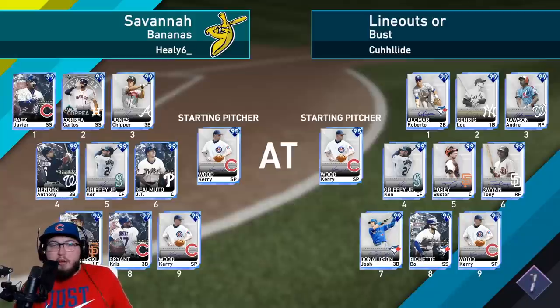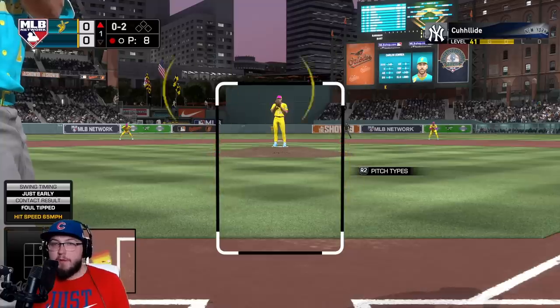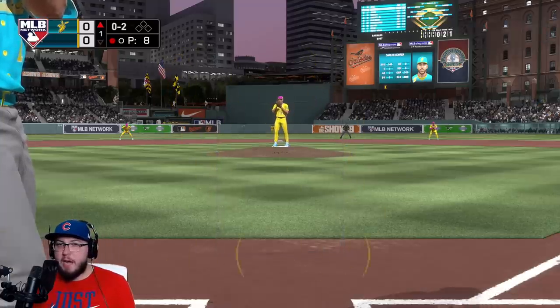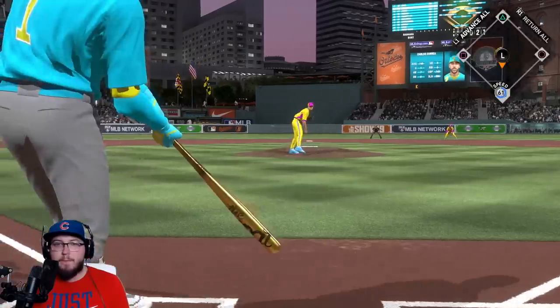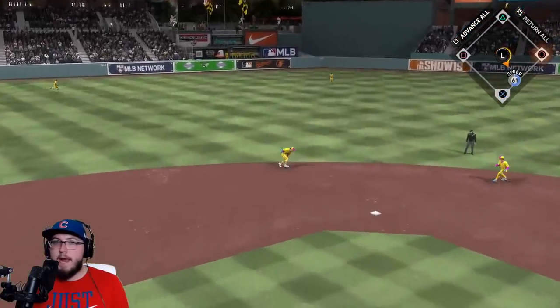We both have Kerry Wood. My opponent has Roberto Alomar, Lou Gehrig, Andre Dawson, Ken Griffey, Buster Posey, Tony Gwynn, Josh Donaldson, and Bo Bichette — the finest edition. Should be a good matchup. Both facing Kerry Wood. I haven't gone up against the signature Kerry Wood before. Correa hits one up the middle.